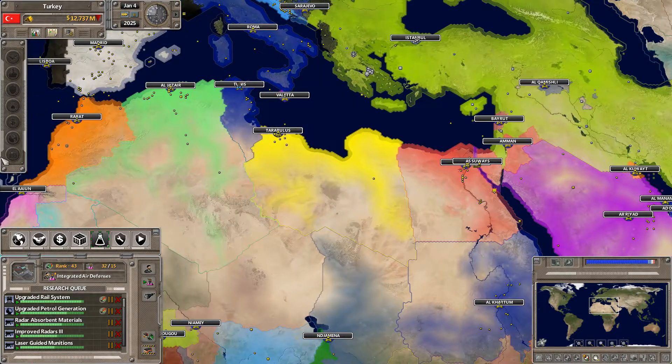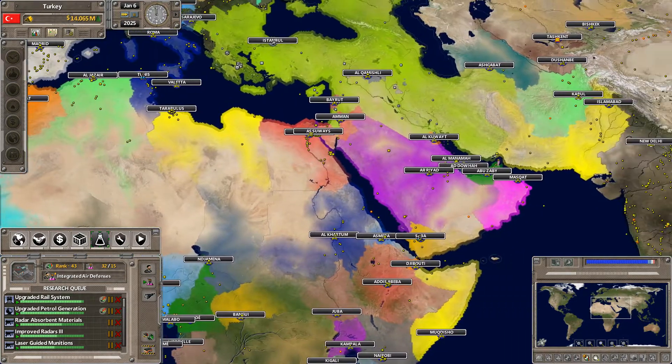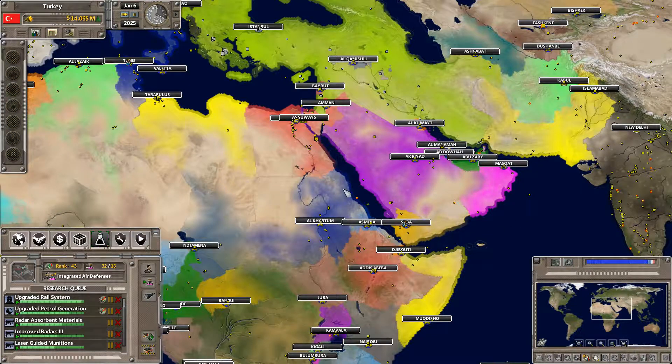Tunisia, Algeria, and Morocco - that's about as far as I'm going to go. I'm going to get to Morocco and then I'm going to call it there when we do get there. In the meantime, we do have this entire Arabian Peninsula to get through as well.